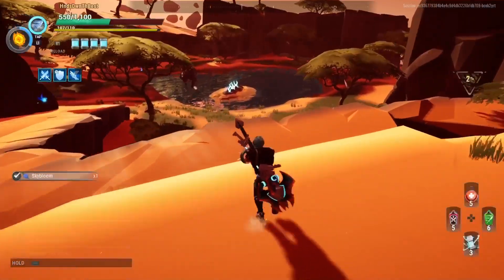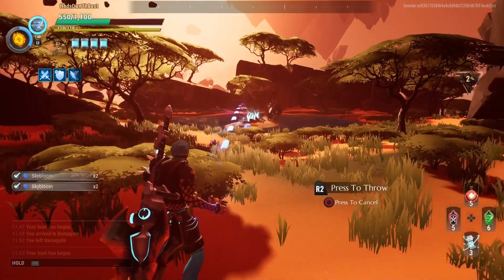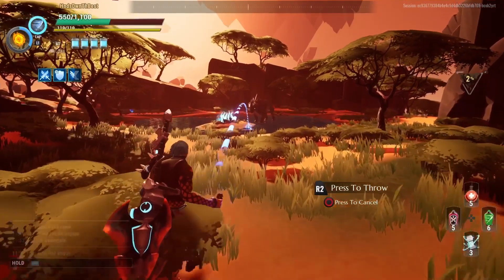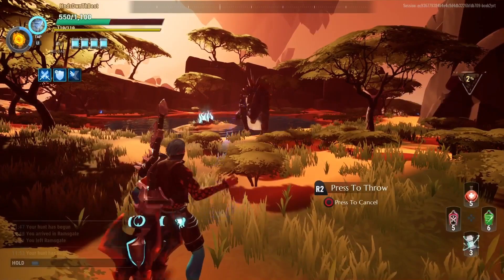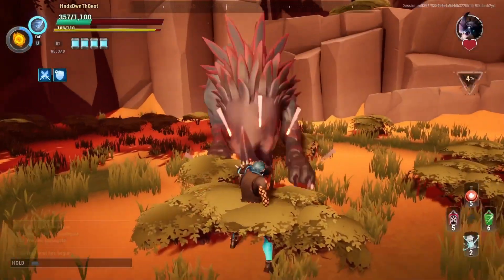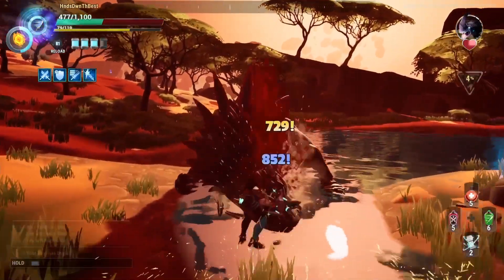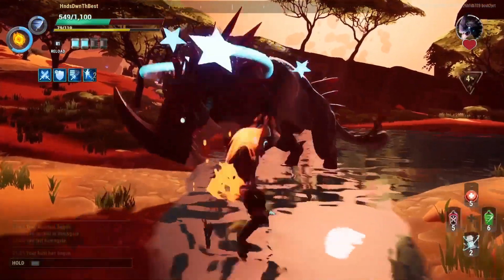Embermane is pretty basic — everybody knows how to boop him. He's early in the game and gives you many opportunities to boop him. You can use a grenade if you're too slow, or just use your heavy attack and time it perfectly. That is the way to deal with all these behemoths so you can do maximum damage.